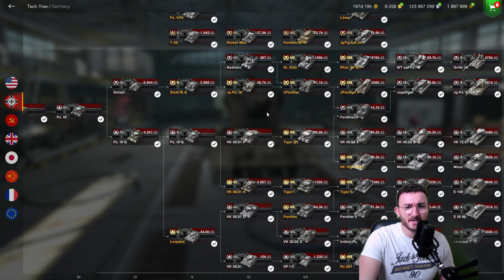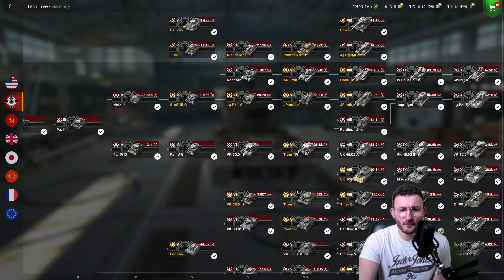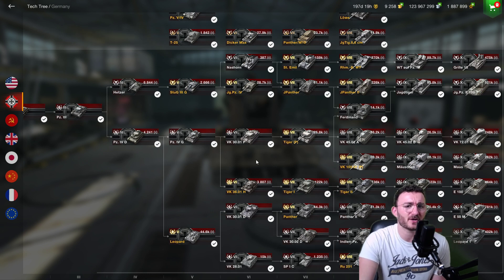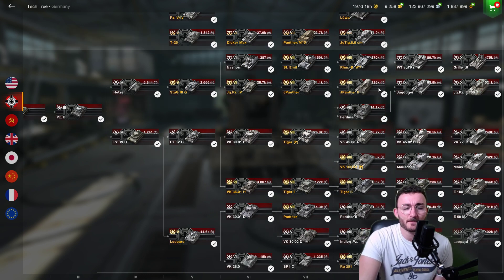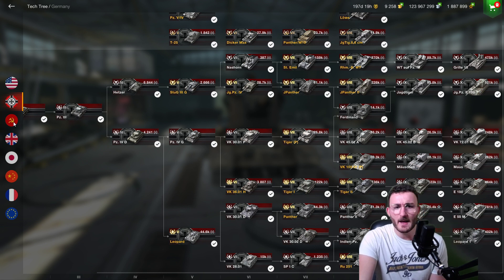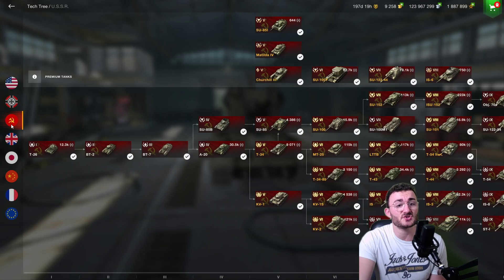In the German tech tree I would say Tiger 1 and Tiger 2 are worth enriching, for the same exact reasons — they both have great mobility, a great gun, and great armor. For the rest I don't think it's worth it, because you have premium counterparts: for the RHM you have the Scorpion G, and the Jagdpanther 2 doesn't really have a counterpart but the rest aren't worth enriching.